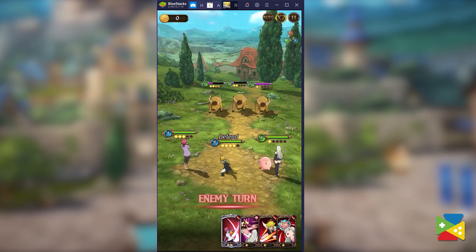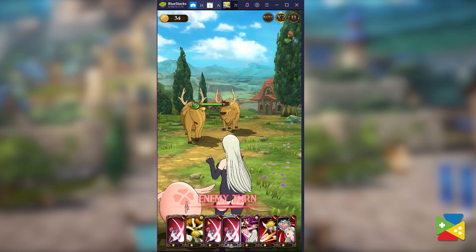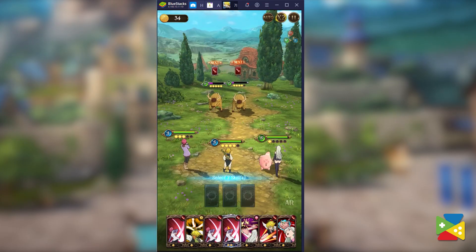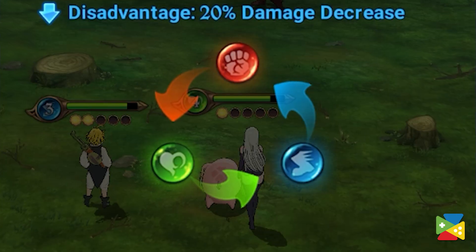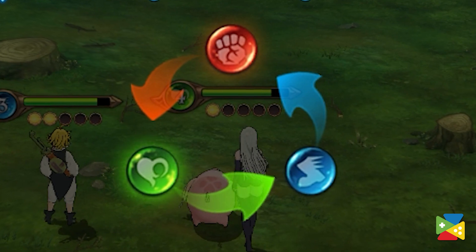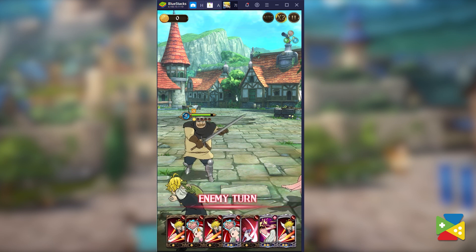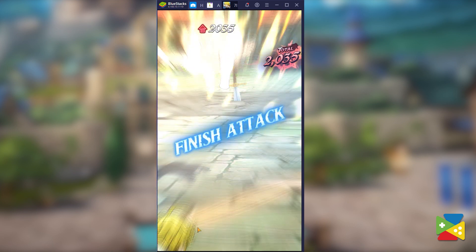As there are many different types of attacks in Seven Deadly Sins Grand Cross, every character has a different elemental affinity as well. These elements interact with one another with a dynamic of advantage and weakness, where red beats green, green beats blue, and blue beats red. Distribution of different powerful attacks with different elements is the cornerstone for winning every situation, and it's something you need to always consider when battling the most challenging enemies.